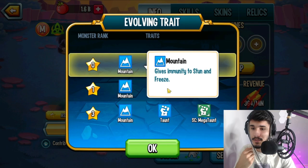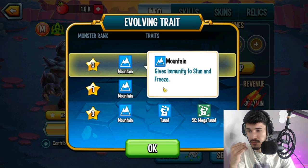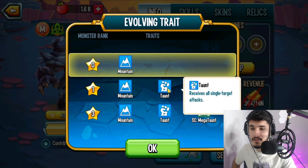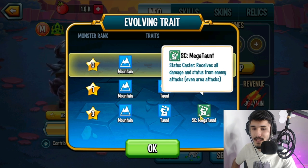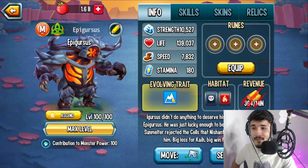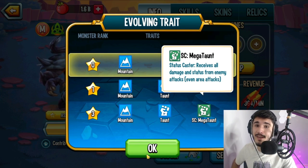We only have access to taunt for now, but I'll still make it work. Let's take a look at the traits — we have Mountain, giving immunity to stun and freeze. So this monster can't be denied with stun and freeze, which is pretty good. At rank one you'll have access to taunt, so it's best to get this monster to at least rank one. The status caster gives mega taunt and it receives all the damage, so having access to mega taunt is actually pretty good.